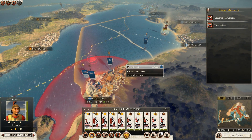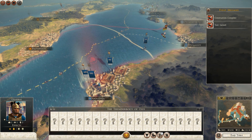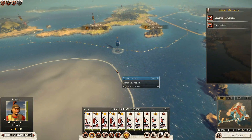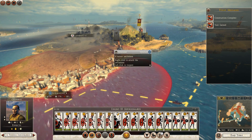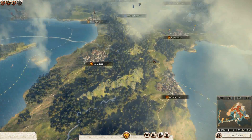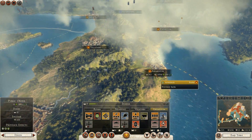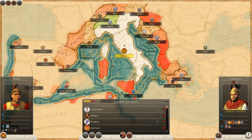Should I go for Apollonia? We could take Epidomnos and secure it. What's going on here — a rebel army? Before I do that, let's see what else I can do. Cohort Barracks in Rome — we're getting some Legionaries, finally. That's all I can do. Screw it — let's go for it.